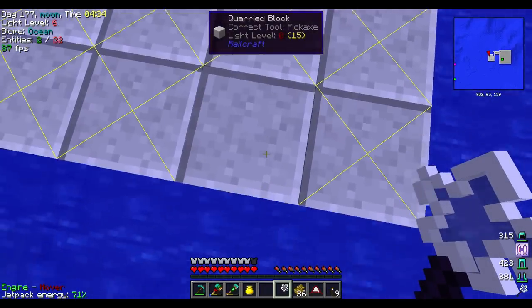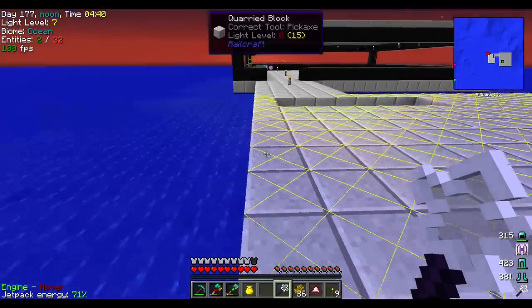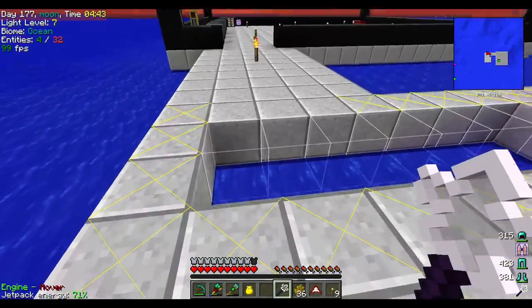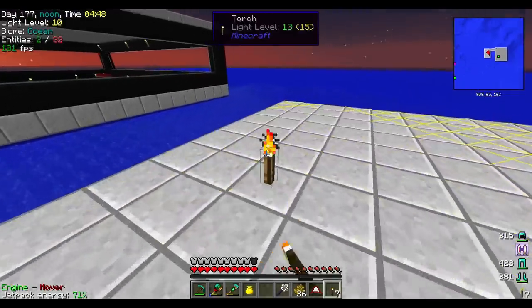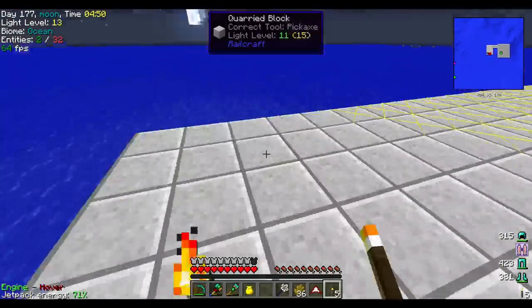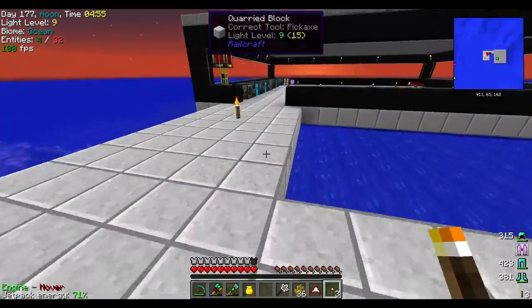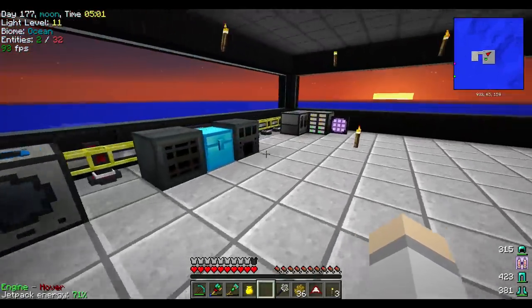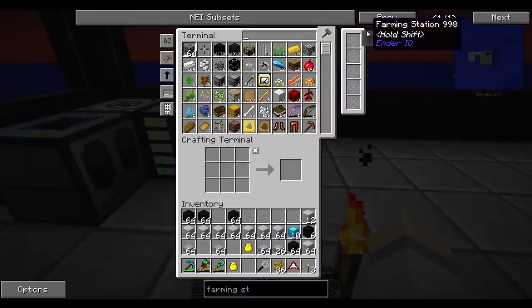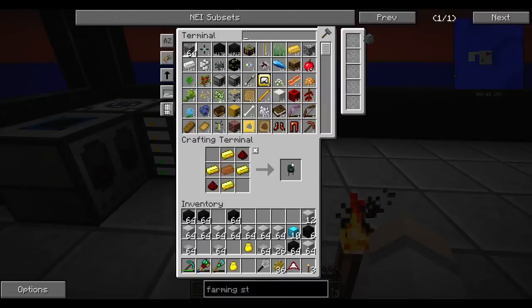Let's just make our way over here. And then let's get some torches placed around. So this is an Endo IO farm. I've never made this. I believe they use power.